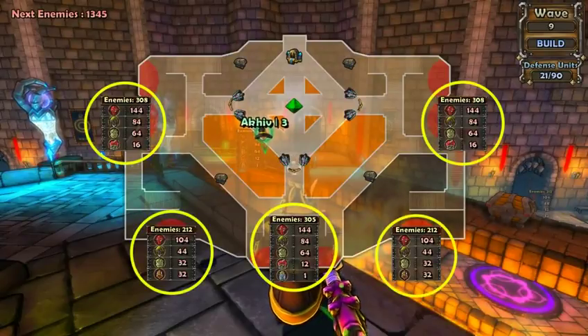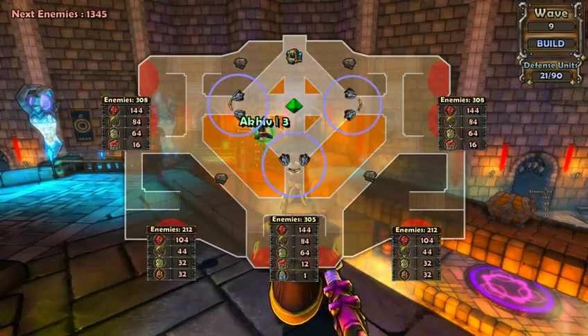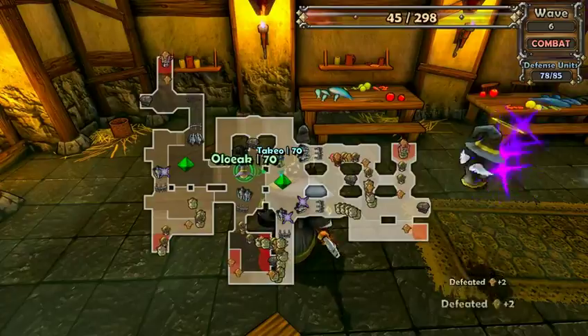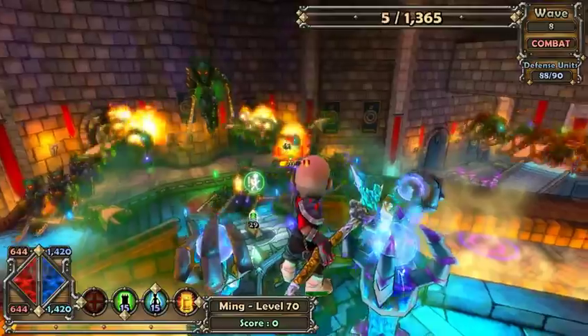From the mini-map, you can examine a map's layout, what enemies are coming from each location, treasure chest locations, where players are, and the health and placement of all of your defenses. We actually joke around the office that during the combat phase, our mini-map alone looks like many other tower defense games. This information is very important in setting up your defenses.